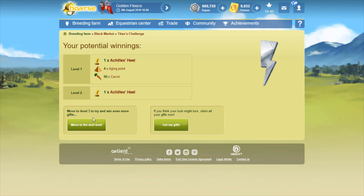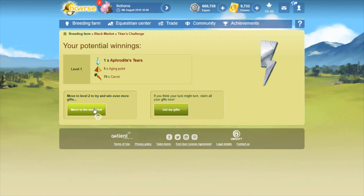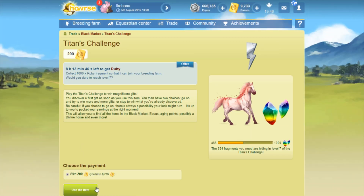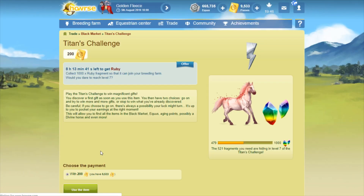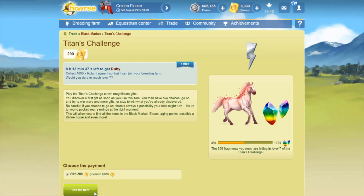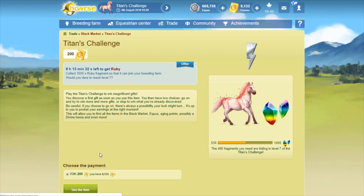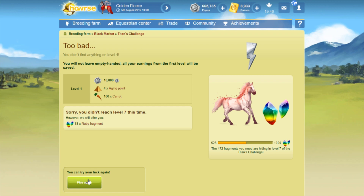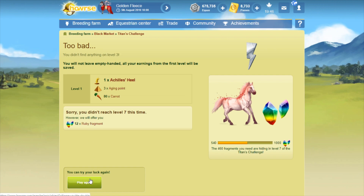I used to see Nyx packs pop up more often, and during this Titan's Challenge session I don't recall ever seeing a Nyx pack on any of the levels — granted I didn't get to the higher levels very often. I think I did get to level six — you guys will have to tell me. There was a point where after I got into my pass stash I was getting a little discouraged with how much it was costing me, and at that point I wasn't even paying attention to the items I won. I was just trying to get through it.